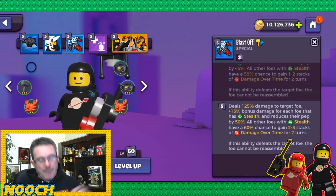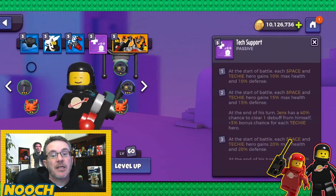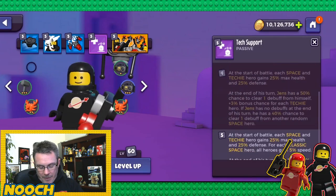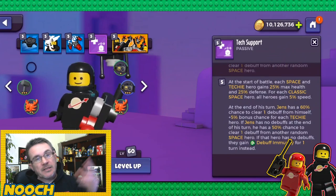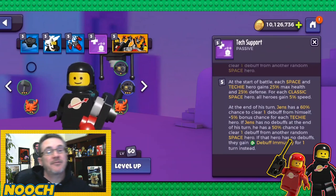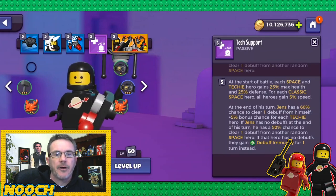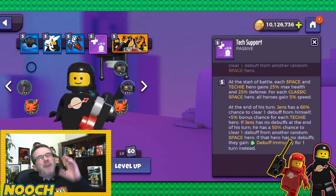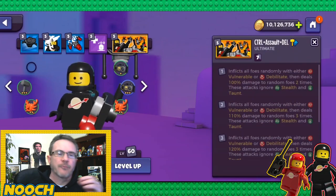If this ability defeats a foe they can't be reassembled. Tech Support passive at base: each space and tech hero gains 10% max health and 10% defense. At max: 25% health and 25% defense — insane. For each classic space hero, all heroes gain 5% speed, so 10% total speed. At end of his turn Gens has a 60% chance to clear one debuff from himself, and if he has no debuff, a 50% chance to clear a debuff from another random space hero, possibly granting debuff immunity.